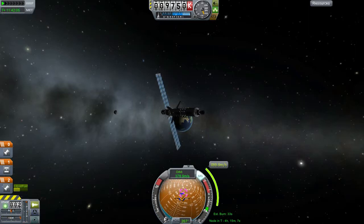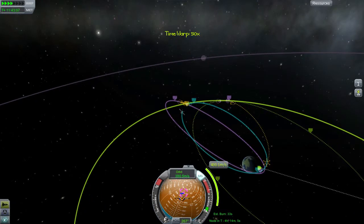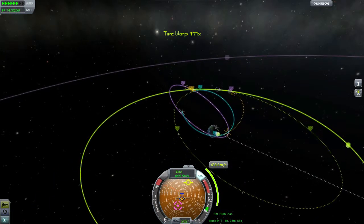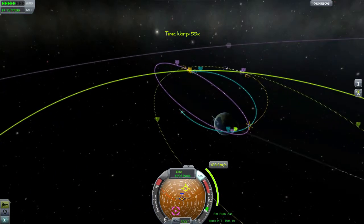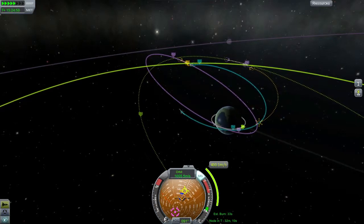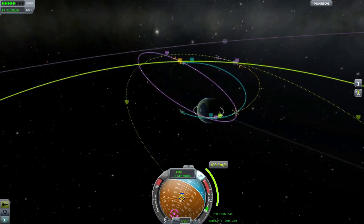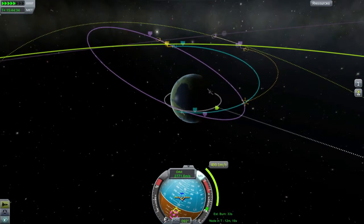SAS on, warp — don't want to overshoot it. I'm gonna have to burn for 33 seconds, so that's doable. Basically I want to start burning about 40 seconds before we reach it, just to be safe.